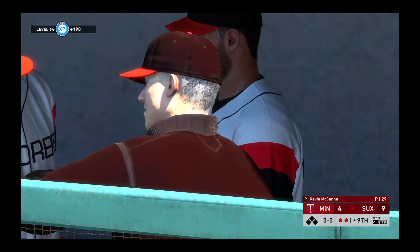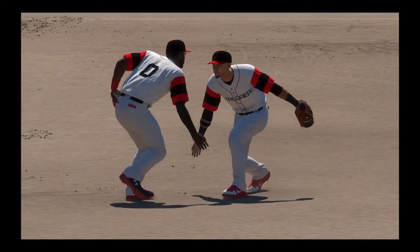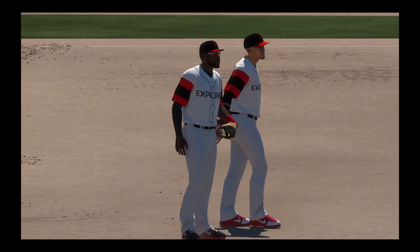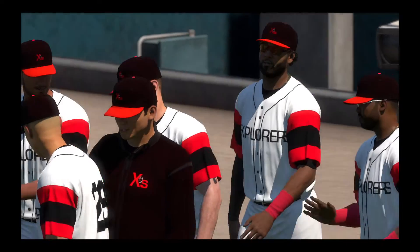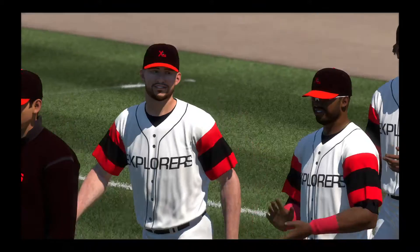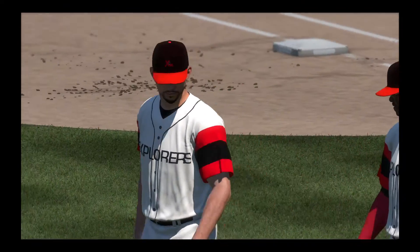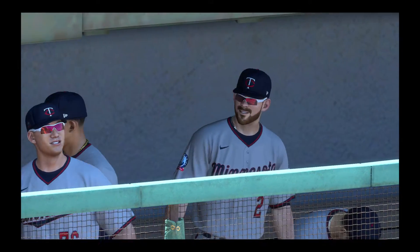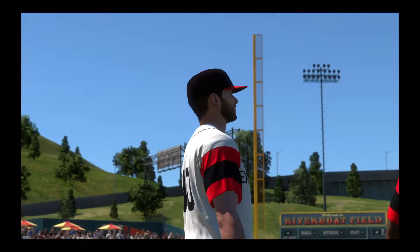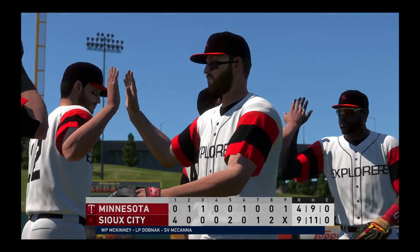We had two spring training division teams going at it — pretty much an even matchup on paper, but in the end these guys come out on top and get a well-earned victory. This ballgame ends at a nine to four final score. The Expos put up a four spot in the opening frame on the way to victory. Ian McKinney is the winning pitcher of record. Randy Dobnek struggled and gets the loss after giving up six earned. That's it for us this afternoon — for Mark DeRosa, Dan Pleasac, and our entire crew, I'm Matt Vasgersian. You've been watching MLB The Show — for more, log on to theshow nation dot com.